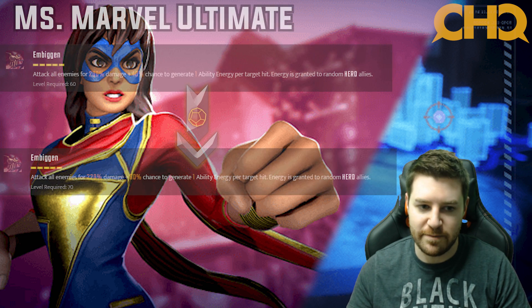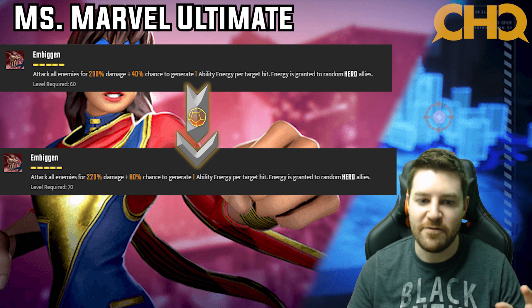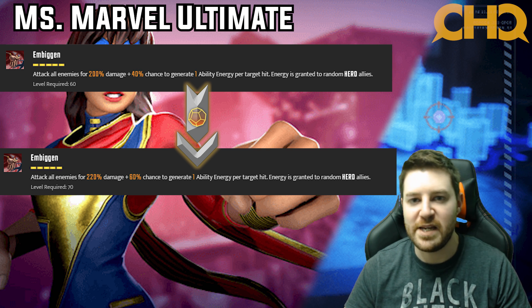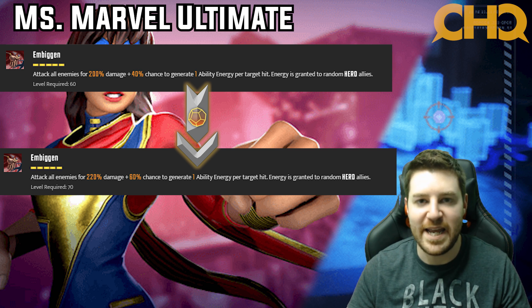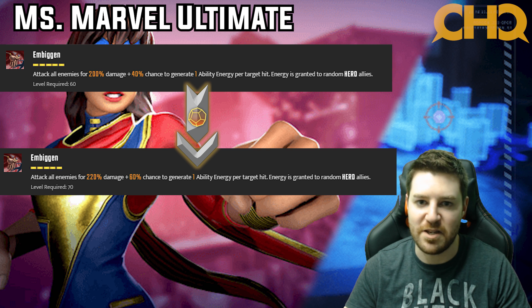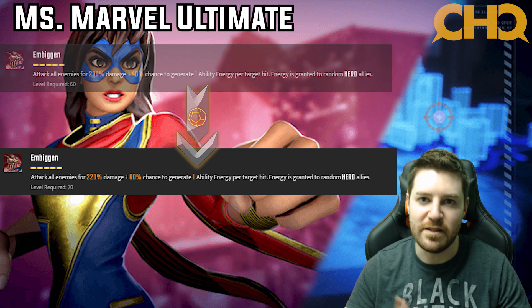Now we're looking at the Miss Marvel ultimate. Putting tier fours in adds 20% damage to every target, but more importantly, instead of 40% it goes to a 60% chance to generate one ability energy per target hit, going to random heroes — and all Wakandans are heroes. It's not essential because it's still only a 60% chance, but in a raid it's common you'll go against eight, nine, ten enemies, so there's a lot of opportunity to generate a good amount of energy. If the right energy flies to the right places, it can make all the difference in getting Black Panther resets and starting another crazy tear through a node. This is definitely a three star.